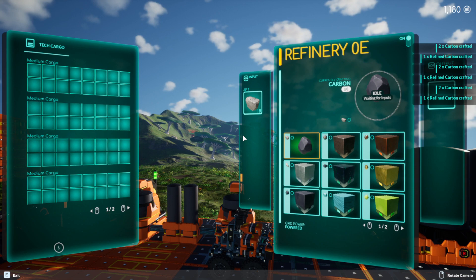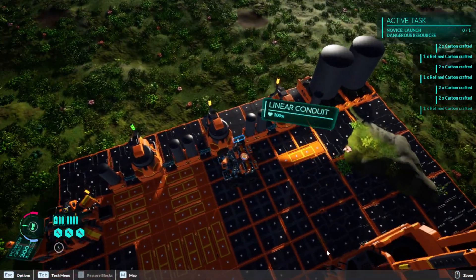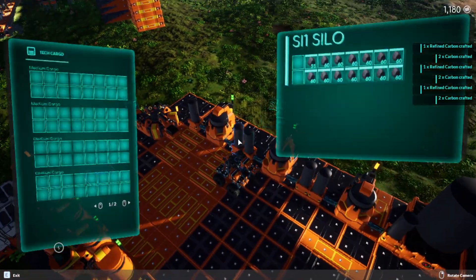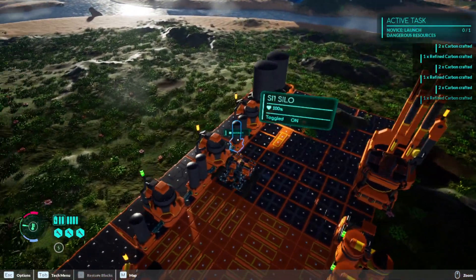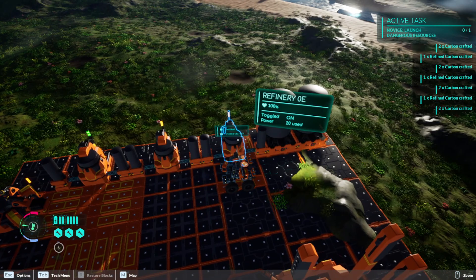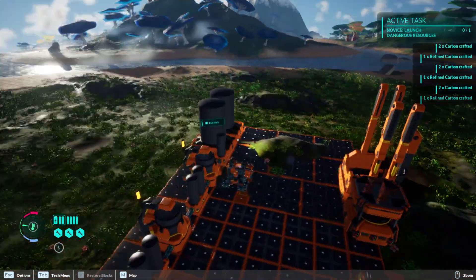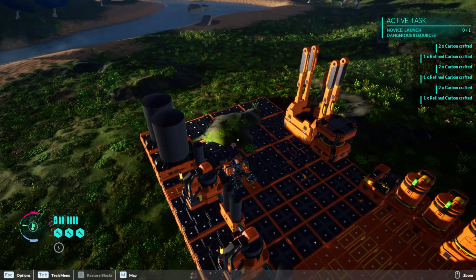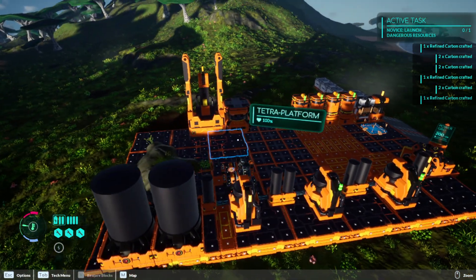This one does stone to coal, this one does coal to refined coal, and this one does iron to refined iron. From what it looks like, everything is set up correctly.